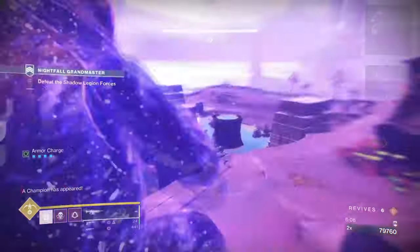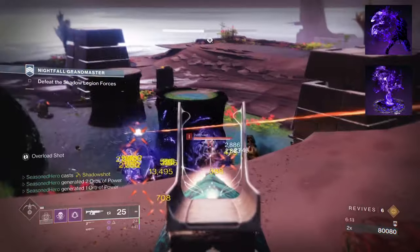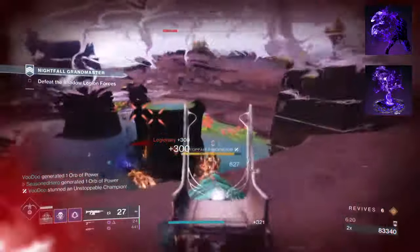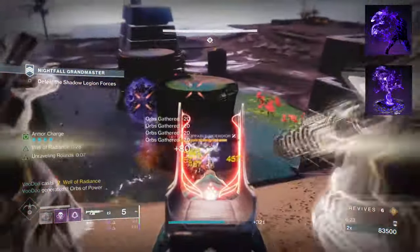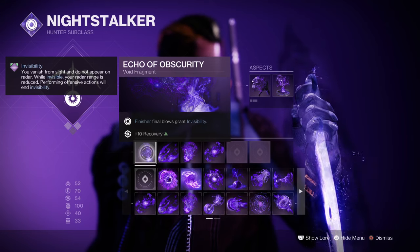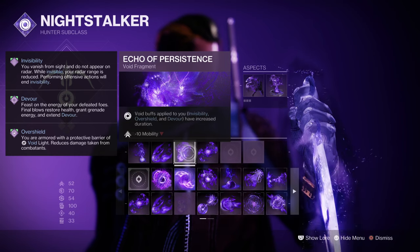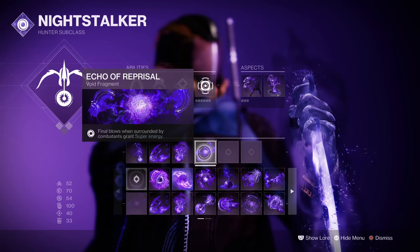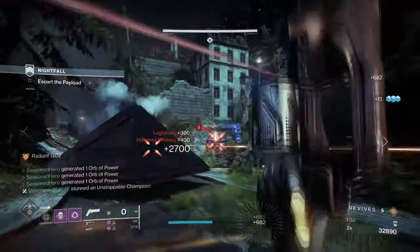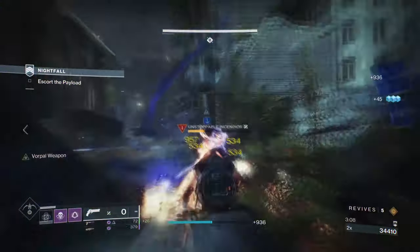To start, you're going to want to have Vanishing Step where dodging makes you invisible. Then you want Trapper's Ambush where activating Quick Fall will make you and your allies invisible. The most common defensive option to have for the build, the following will allow you to survive in lethal situations where activating Machinares' exotic effect may not always fully work out. The fragments used are Echo of Obscurity where doing a finishing on a target makes you invisible, Echo of Undermining where your void grenades will apply a debuff to targets, Echo of Persistence where void buffs applied to you last longer, and Echo of Reprisal where final blows while surrounded grants super energy.